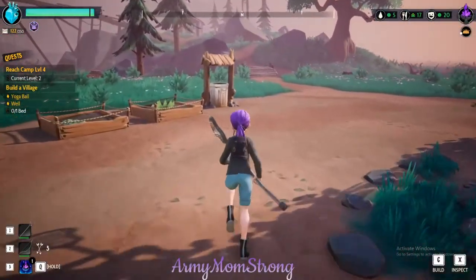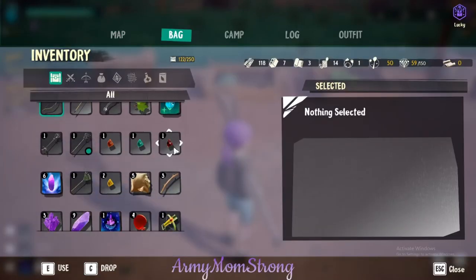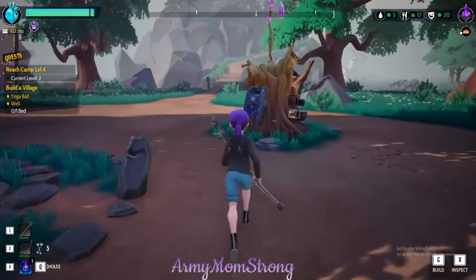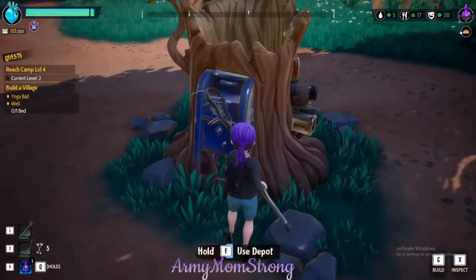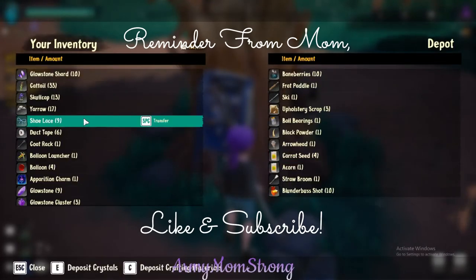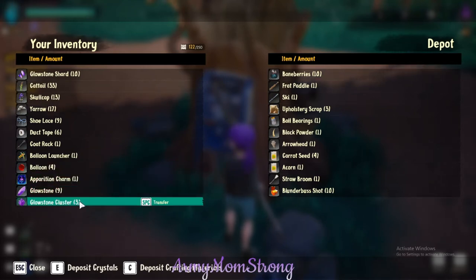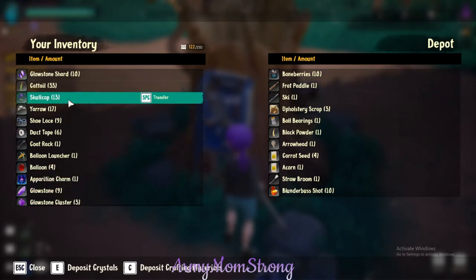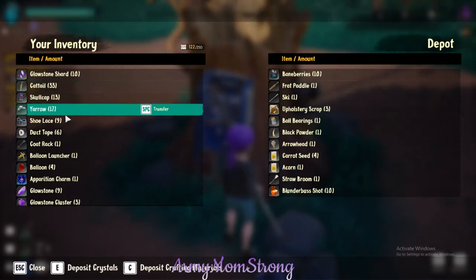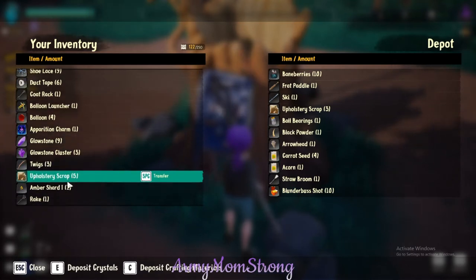The flavor slave has something to say to us. Do we have any seeds in our inventory to plant? Our inventory is kind of full. I'm going to cancel that because she listens. We need to make portals later — apparition charm, glowstone clusters, skullcaps, cattails, we need yarrow. Everything I have we kind of need.